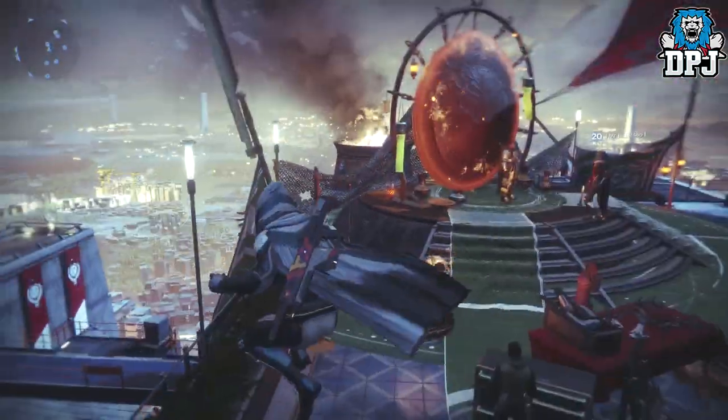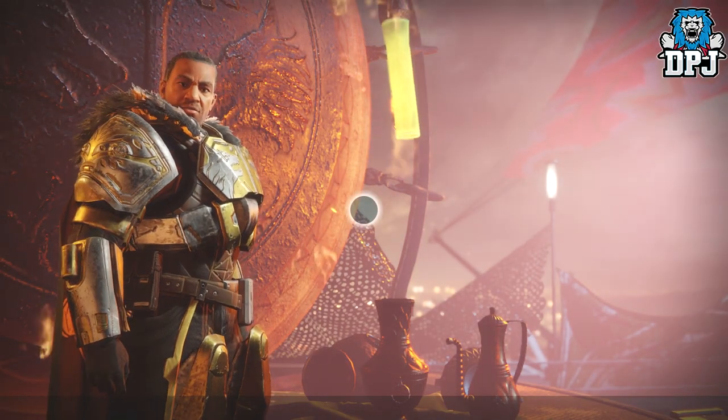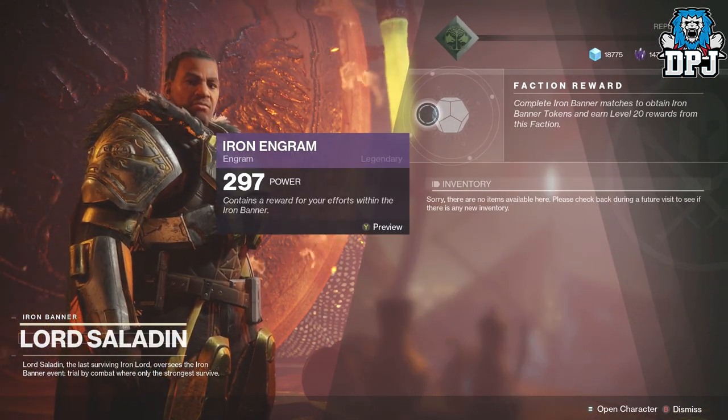Once you spawn into the tower he's located up and to your right, basically above Lord Shaxx. So here we go — Iron Banner is here!